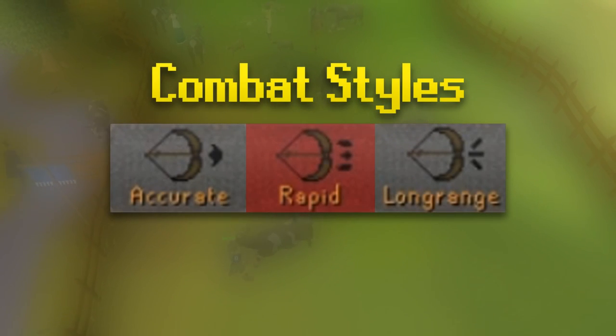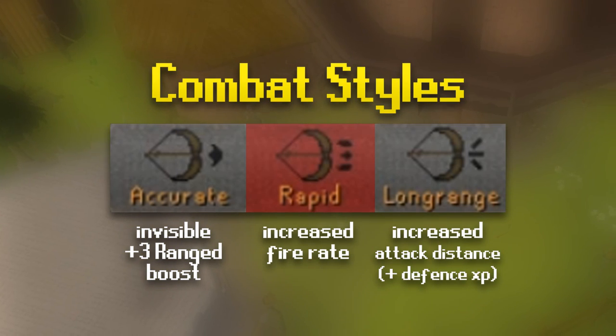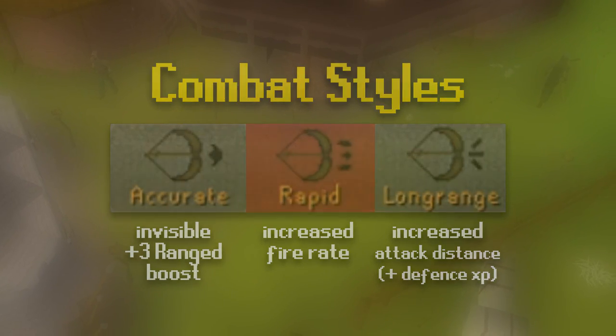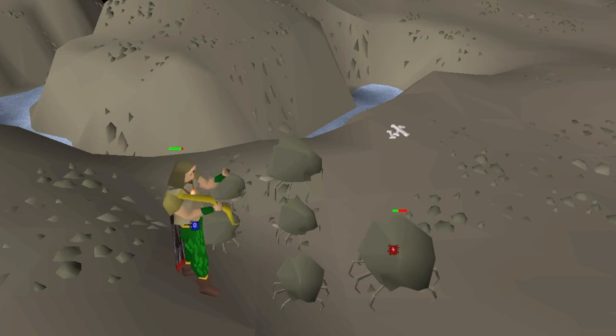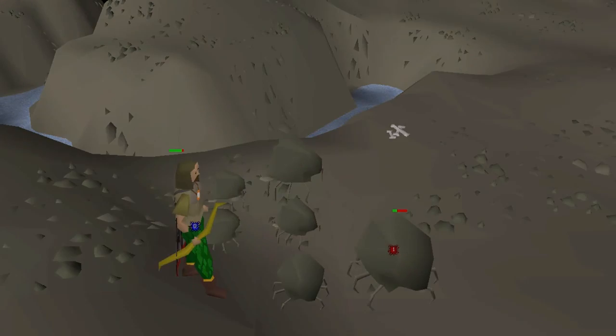With pretty much all ranged weapons, you have access to three different combat styles: accurate, rapid, or long range. Accurate and long range shoot at the same rate of fire, but rapid fire shoots one tick faster. Long range shoots from a further distance and gives you defence XP along with range XP. Accurate gives you an invisible plus three boost to your range level, which is very good at low range levels. Once you go above level 10 ranged, you should always be using rapid for the maximum damage per second and XP rates.